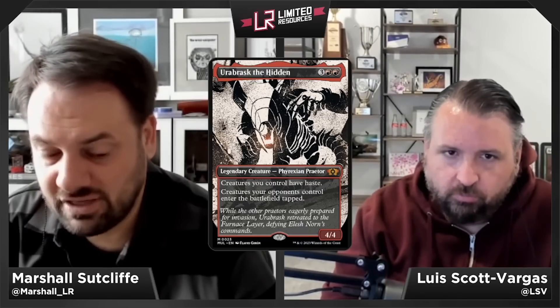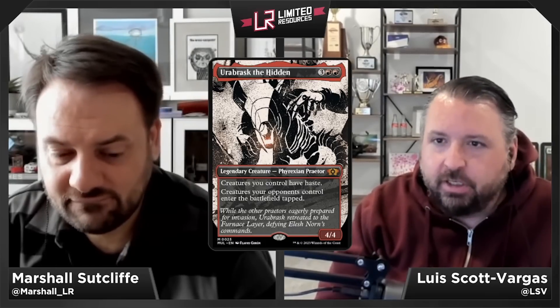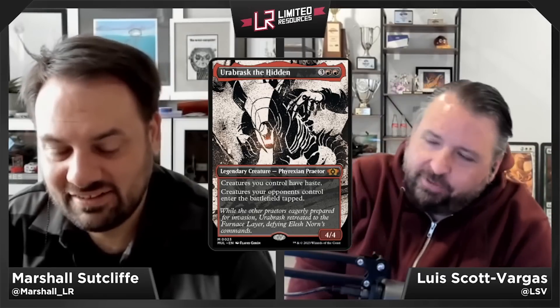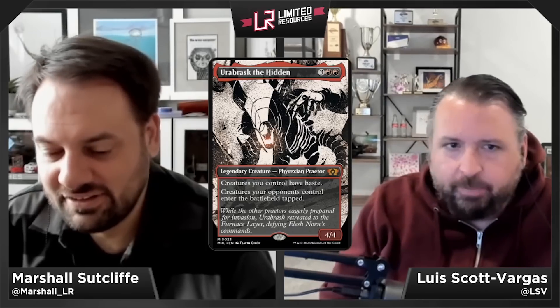Urabrask, the Hidden — three red red for a 4/4 legendary Phyrexian Praetor at mythic. Creatures you control have haste, and creatures opponents control enter the battlefield tapped. Urabrask is basically impossible to beat when racing — your creatures get two turns of attacks before opponents can block. Five mana for a 4/4 with haste is already solid. Urabrask gets an A-minus — great in-game performance.